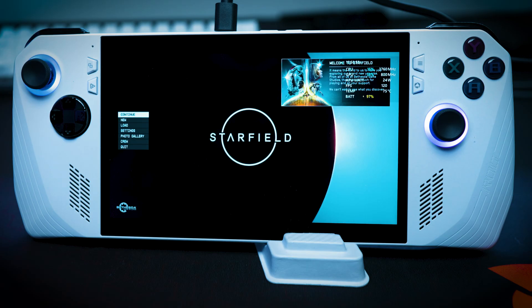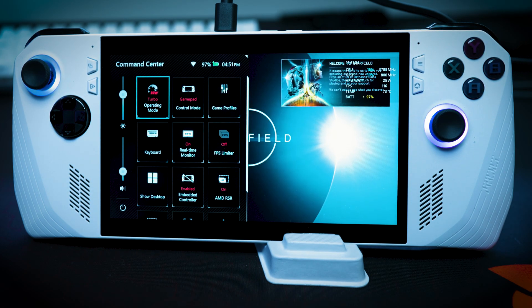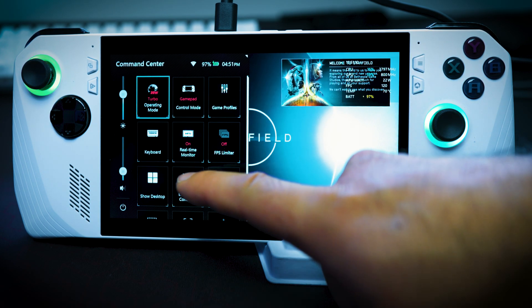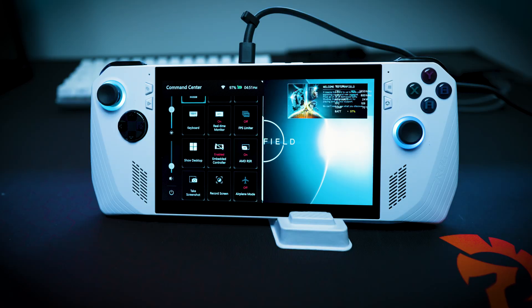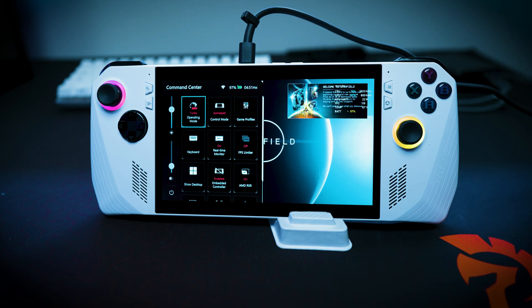We are in Starfield now. Before we go into settings, hit the little play button to bring up the command center. You want to make sure that FSR or RSR is on, and you can also put the FPS limiter on if you want to, to lock in proper frame rates without any jittery or weird ghosting. Typically I just leave AMD RSR on, and currently we will be in 30 watt mode, but I will show you how it looks without the 30 watt mode.